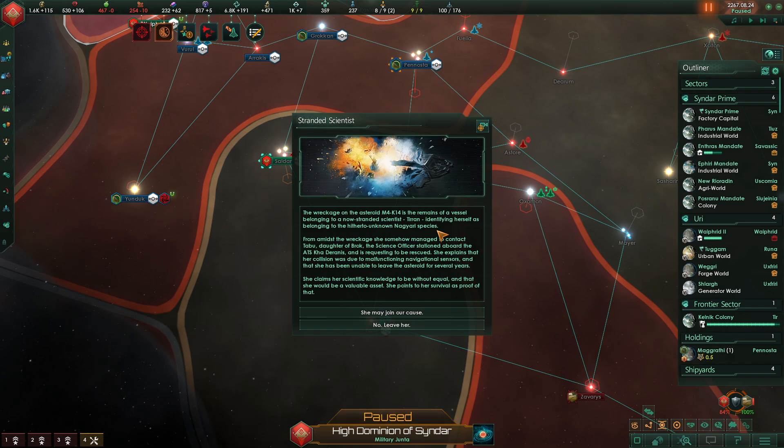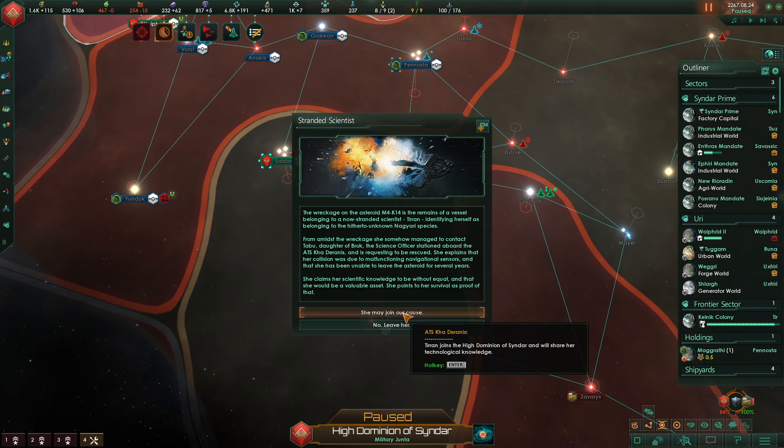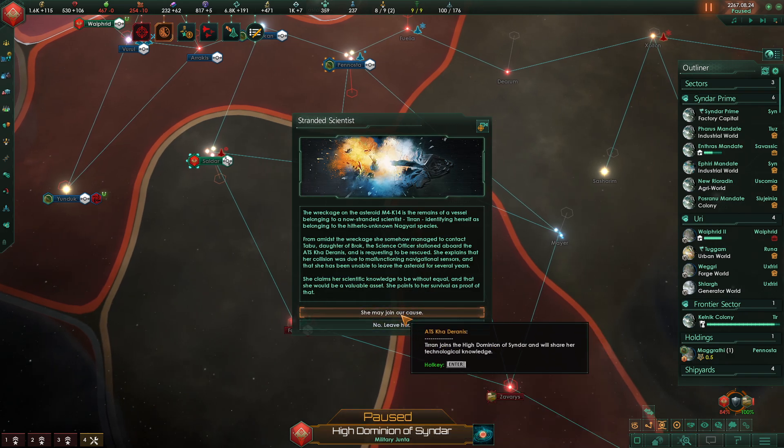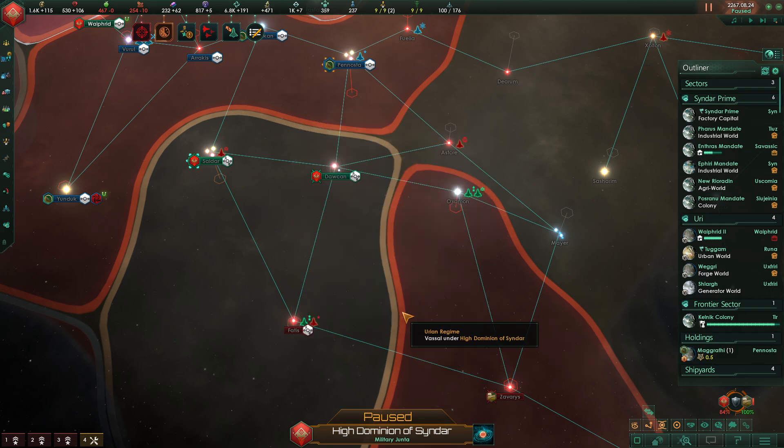Stranded Scientist: The wreckage on asteroid M4K14 is the remains of a vessel belonging to a now-stranded scientist, Tirin, identifying herself as belonging to the hitherto unknown Nagyari species. From amidst the wreckage she somehow managed to contact Taboo, daughter of Brock, our science officer aboard the ATS Kataranis, and is requesting rescue. Her collision was due to malfunctioning navigational sensors and she's been unable to leave the asteroid for several years. She claims her scientific knowledge to be without equal. Will this be a legendary leader of some kind? I'm tempted to say yes. Yeah, let's say she may join our cause.